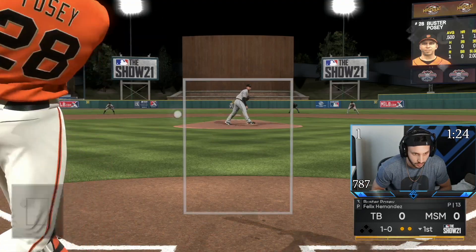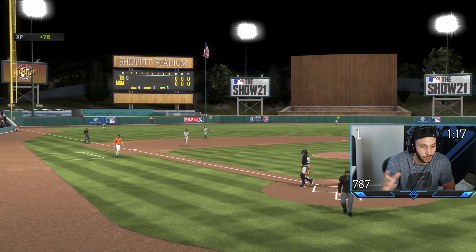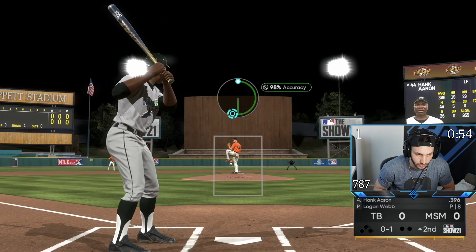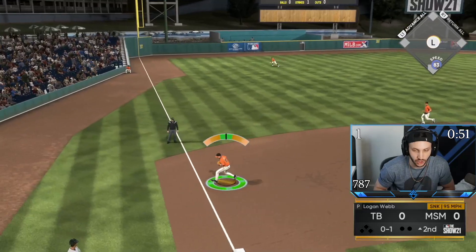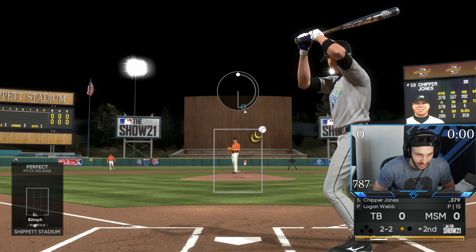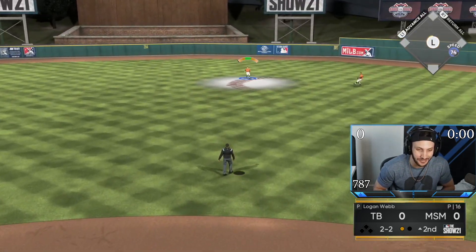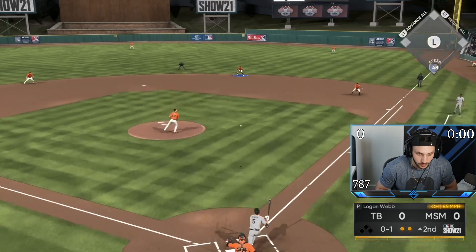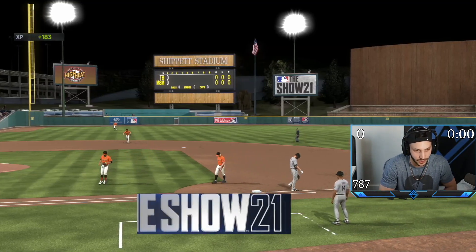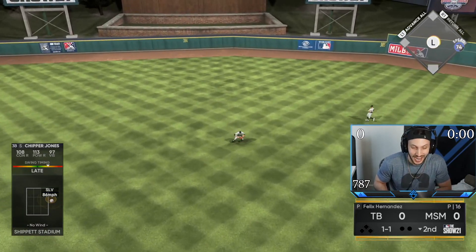I feel like it's easy to turn on the ball with Buster. We've had three at-bats with Buster — two pitches where we crushed it to third, then the home run. Those were all good swings — he's only one for three, but all three swings have been really good with Buster. We got bipolar Chipper at third base. He was just late on that — he was ready for it, but just a hair late. Another good inning from Logan Webb.